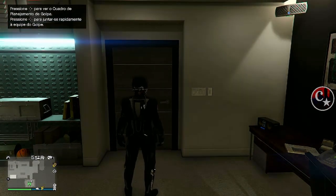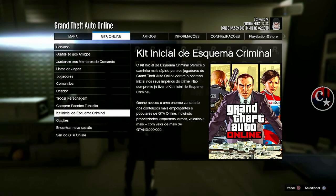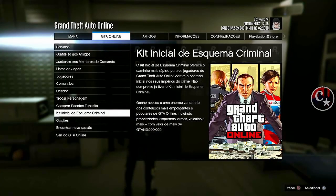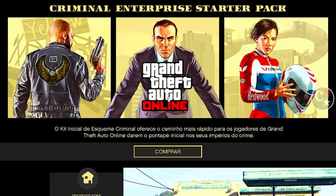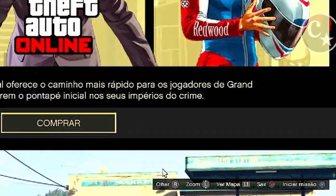Vamos apertar o Option ou Start. Vamos vir em Kit Criminal, clico para entrar. Cancelo. Aperto o Option lá no fundo, confirmo no X. Solto o Option imediatamente. Setinha da direita — tem que aparecer o menuzinho bem aqui embaixo. Apareceu.